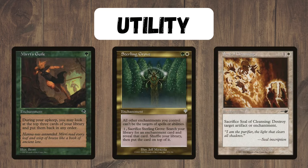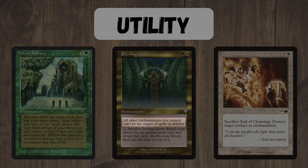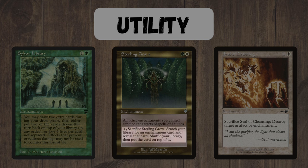We also have quite a few utility cards that help us manipulate the top of our deck, draw extra cards, or just flat out tutor up an enchantment that we need. We also have a disenchant effect in Seal of Cleansing, but Sterling Grove is really excellent here as it protects all our other enchantments and gives us a tutor effect for any enchantment we may need, so it's a really useful card in the deck.